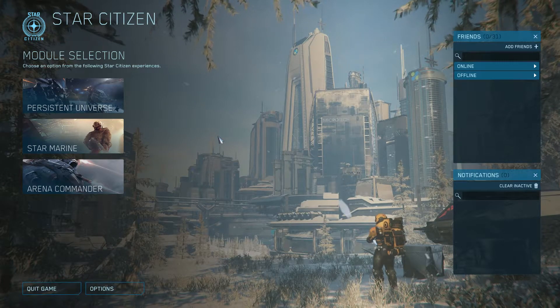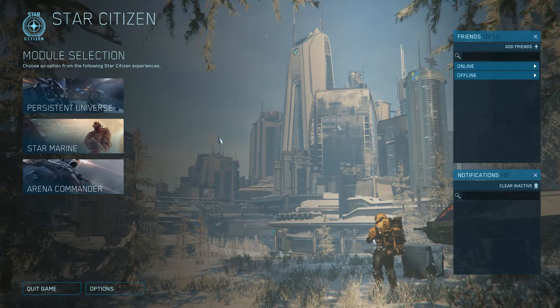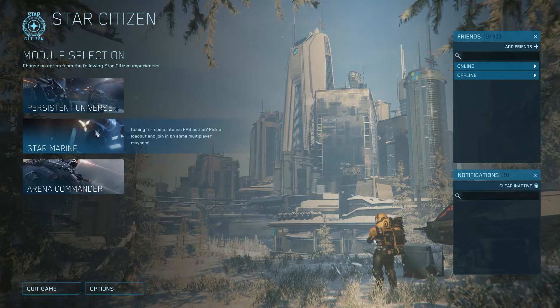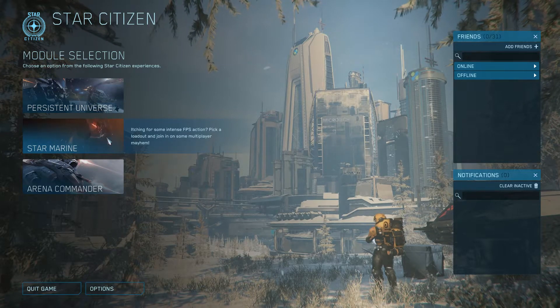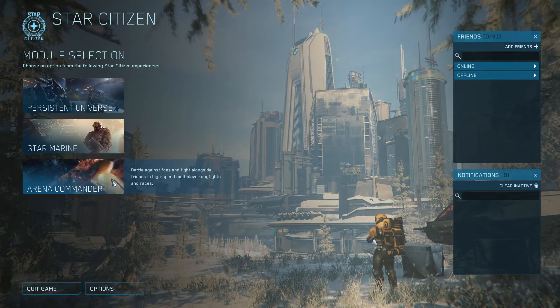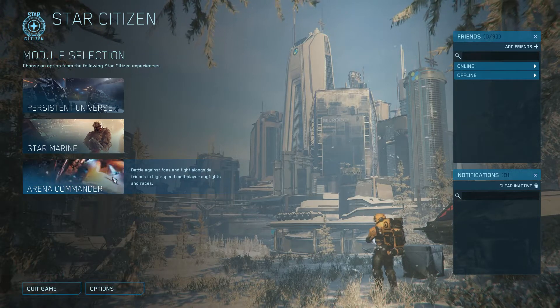When you spawn into Star Citizen, you're presented with this main menu screen. You have the Persistent Universe options, Star Marine, and Arena Commander. Arena Commander is if you want to fly and do battle with other players. There's not too much of a community for that at the moment.